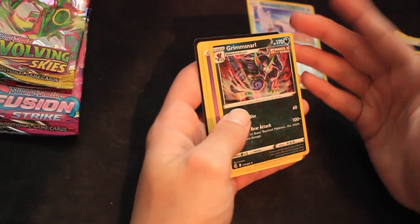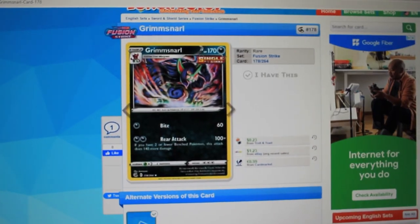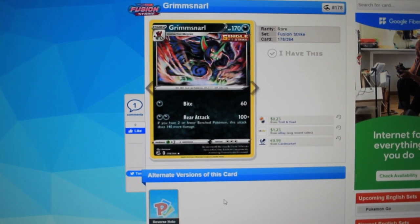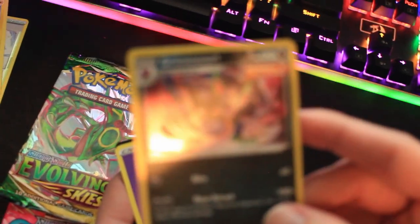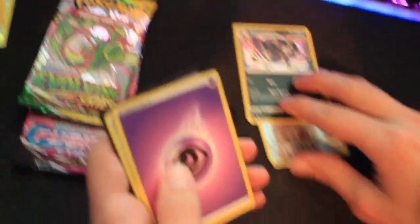So how rare is this card? It's a holo Grimmsnarl and it's a rare card — so a holo rare. I don't think this website shows the holo cards, just the base card. There are 264 cards in this set. The reverse holo just doesn't have the picture. But this isn't a reverse holo — this is just a holo. I thought the reverse holos were like the Skarmory where the bottom part is holo. I like the Grimmsnarl. What do the energy cards mean?